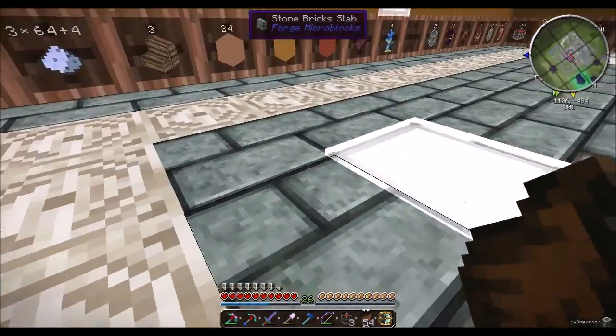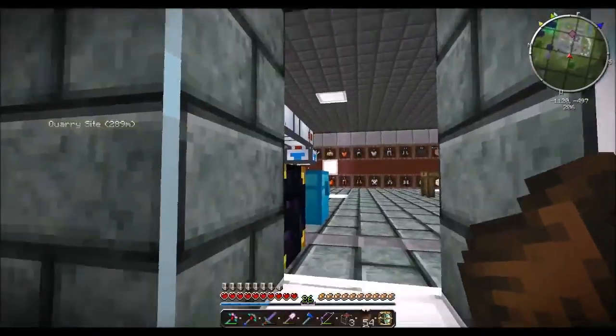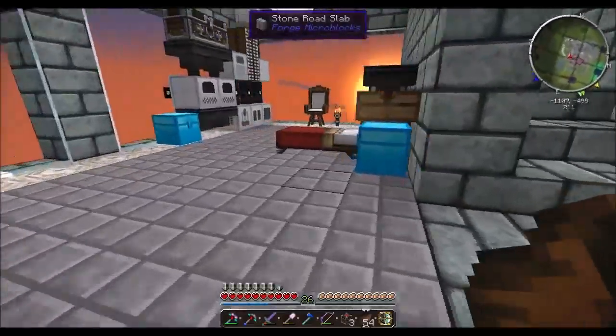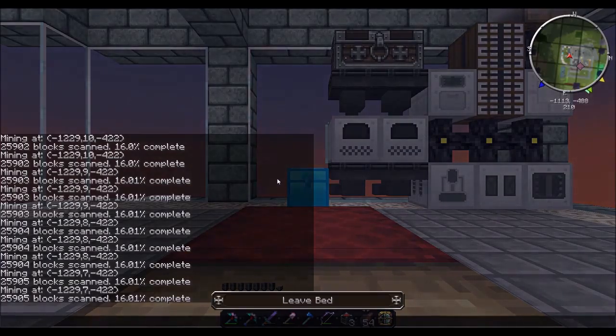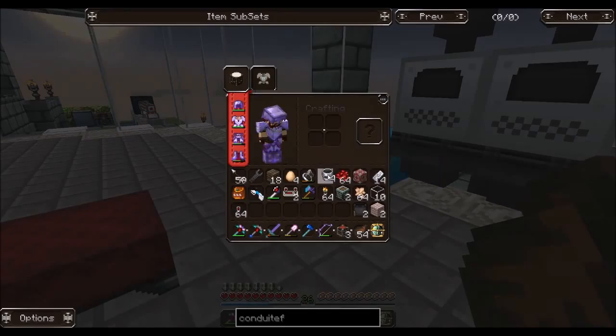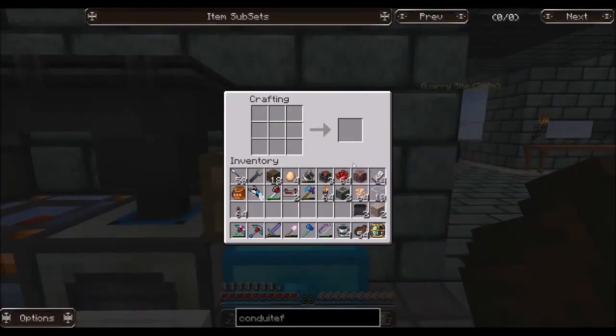We need one dispenser, two dispensers — one to populate the parent chickens and one to hatch the baby chickens. We're also going to need a bucket of lava. I think I have everything else on me, so let's go grab some lava. And while we're here, let's make some hoppers — we're going to need a couple.